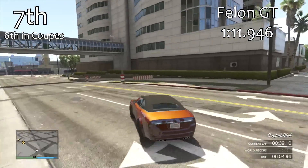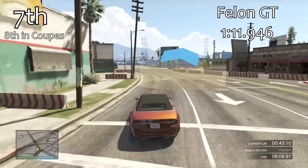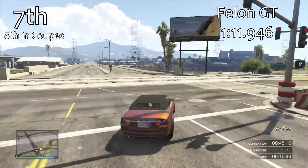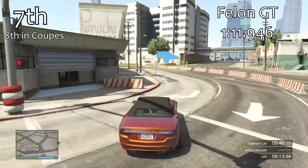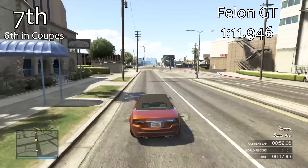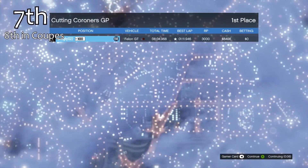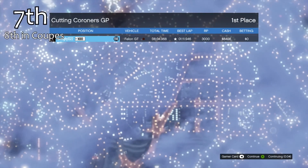The Felon GT is in 7th place — it's actually directly ahead of the Sentinel in the coupes list as well. With a 1 minute 11.9, the Felon GT is slower than the regular Felon, in the same way that the Sentinel is slower than the Sentinel XS. Both of those are hard top and soft top variants.